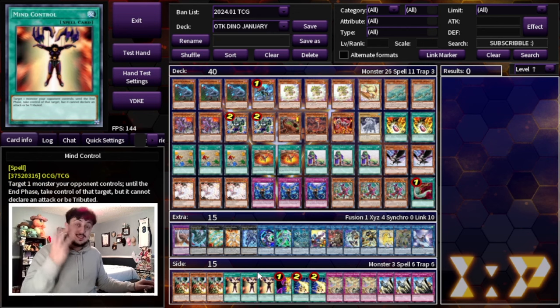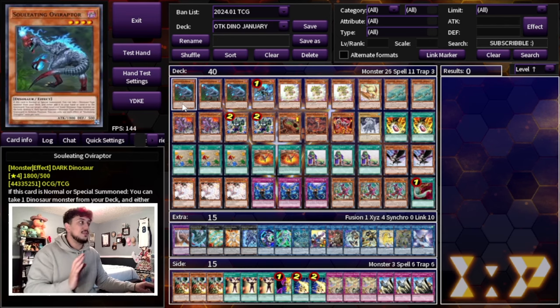Mind Control is now at three and this is a great side deck option. It could be in the main deck as a board breaker, but I chose to play it in the side deck. This is a very powerful card in today's format — you're going to be able to break boards, use your opponent's monsters to link climb, and OTK.